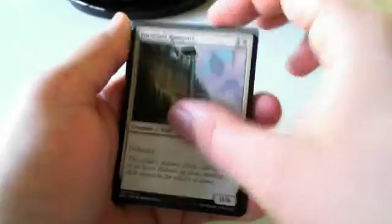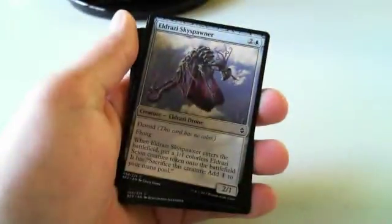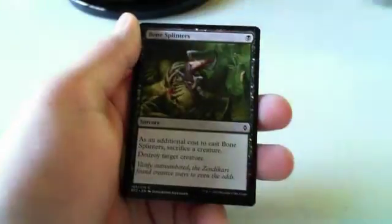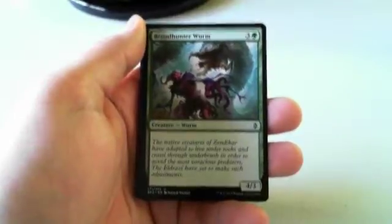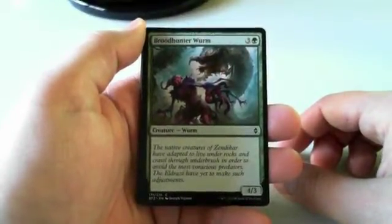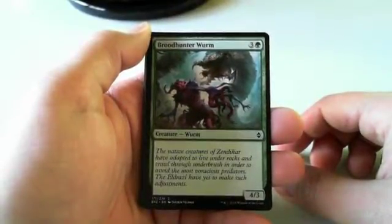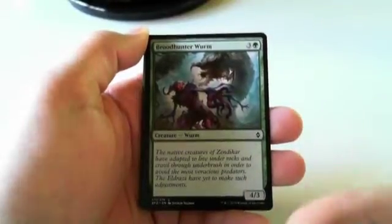When we draft we start with 15 cards and it goes around the table — it 'wheels' back around if it's still in the pack. Another Skyspawner — I would put this one to the front. I think it's better than Ruin Processor, which requires you to be in a specific deck, and better than Bone Splinter because of needing the creature plus you get two bodies, one of which is evasive. Brood Hunter Worm is going down in my estimation — it really only shines in the red-green Landfall deck.